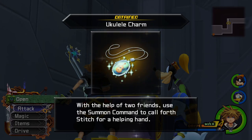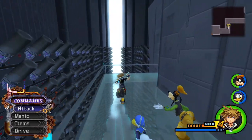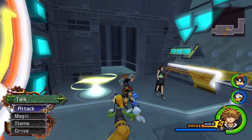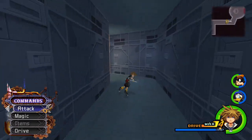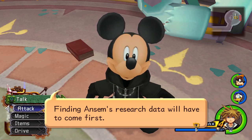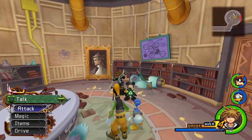Ukulele charm? With the help of two friends, use the summon command to call forth Stitch! That's a little weird considering we just saw him — so he just suddenly became a summon? I also realized I didn't talk to Mickey. Find Ansem's research data — find Ansem's research data, it will help you. We'll have to come back. I'll explain everything later. Please be careful.